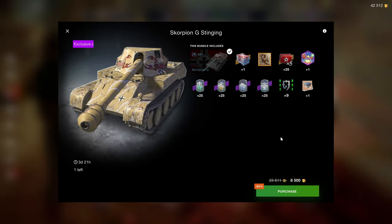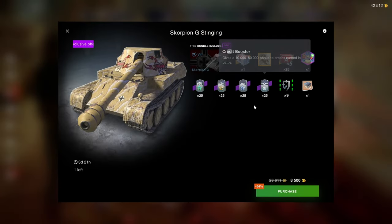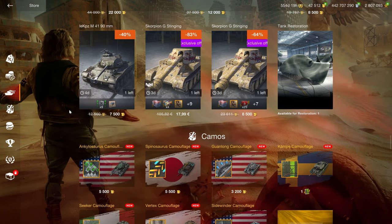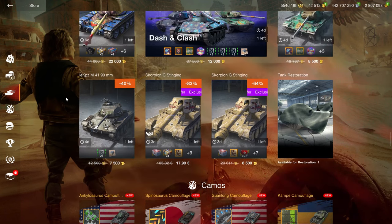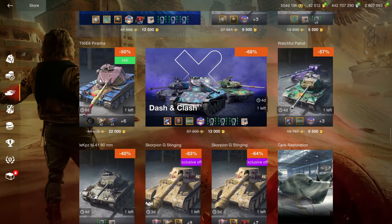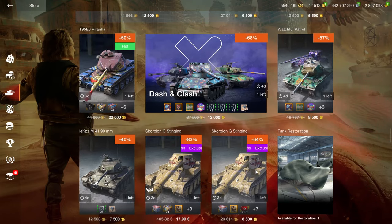The Scorpion G — I have to say, this is a pretty damn good price for a bundle like this. You get all the boosters, you get the times-fives that are unlocked so you can use them to grind a new tech tree, and 8.5k for this is a very good deal. I can recommend the Scorpion G if you are looking for a paper tank destroyer.